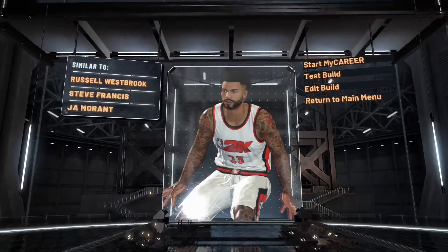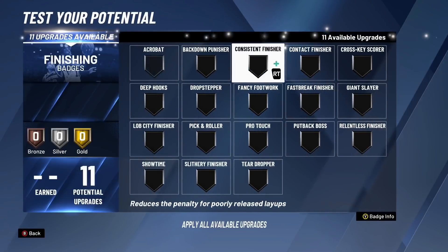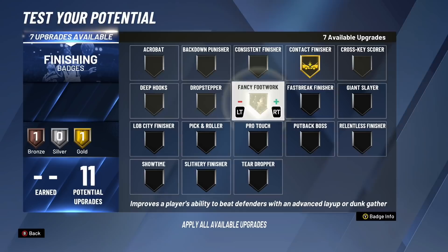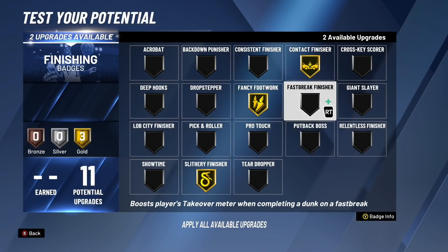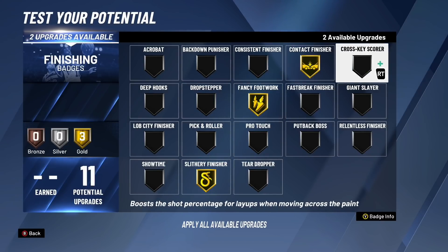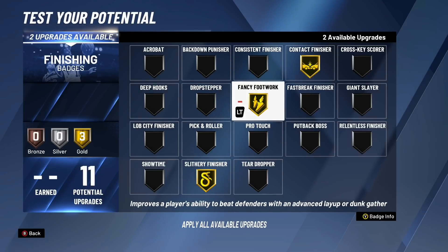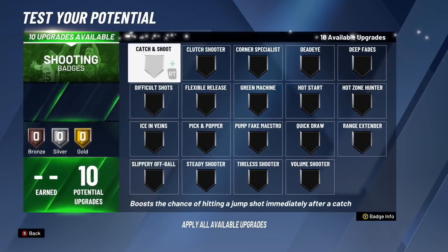Now we're going to get into the best badges for the build. Let's put this to 99 overall real quick. You get three contact dunk animations off rip, so you will be dunking on people. Definitely want contact finisher — I would say fancy fork and slithery finisher. Those three badges have to be on gold for sure. With two upgrades left, there are several good options: acrobat, consistent finisher, giant slayer, relentless finisher. I think I'm going to go relentless finisher.